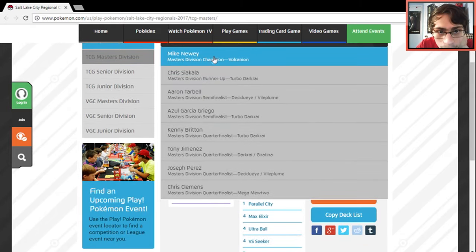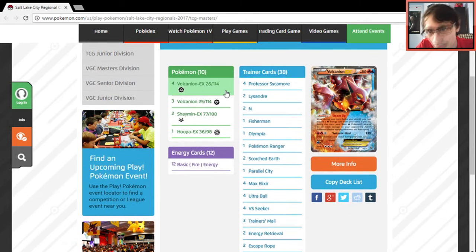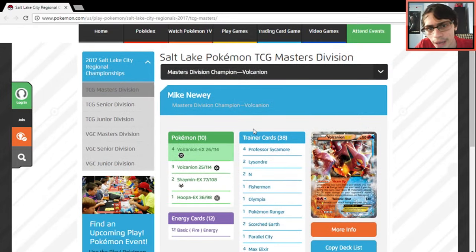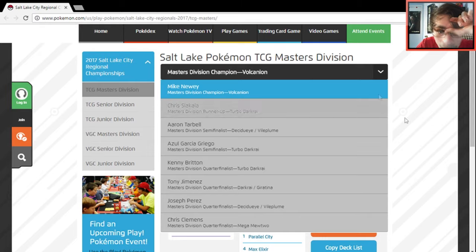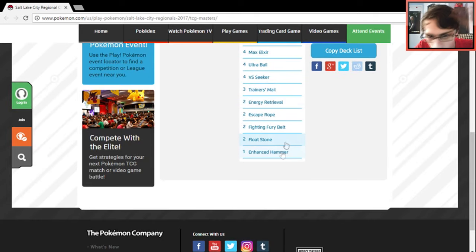Out of the gate, we have Volcanion winning the entire tournament — pretty much no surprise there. Volcanion is such a good card with Volcanic Heat. When you think about all the Decidueye that got played, yeah, Volcanion is going to be good. Two Decidueye decks made it to the top eight. Volcanion beat out a Turbo Darkrai deck, and this is one of the first Volcanion lists I've seen that plays Enhanced Hammer — that's an interesting tech idea.